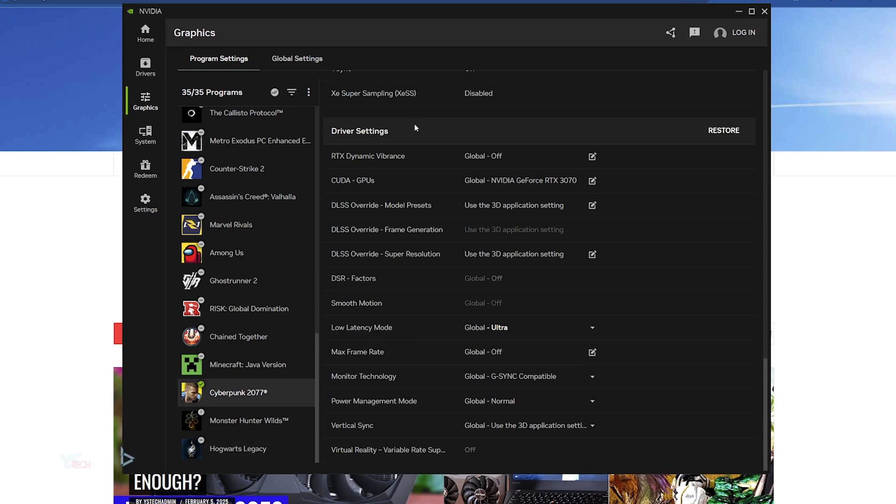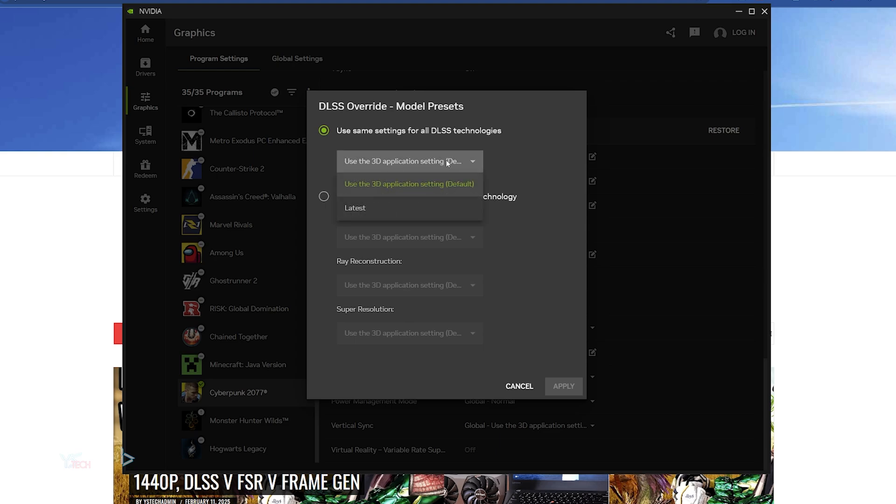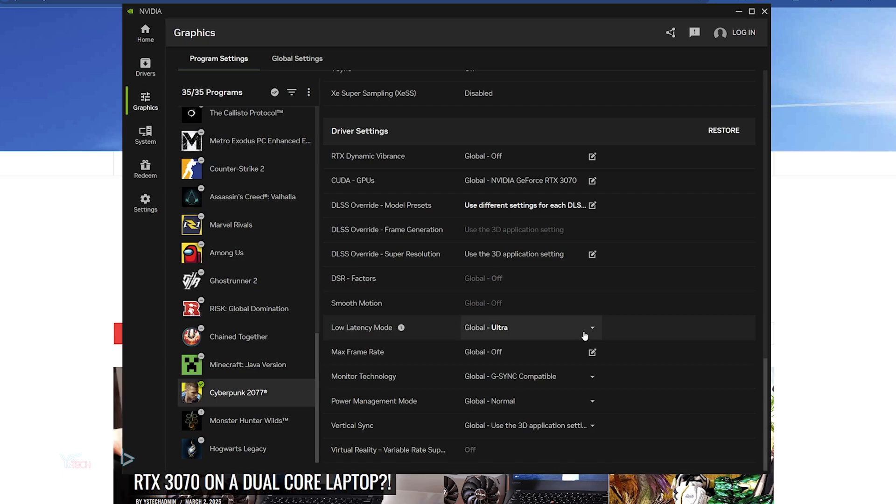You'll see driver settings. The option that we're looking for here is DLSS override model presets. Click that option and you'll see it says use same settings for all DLSS technologies. Click the drop-down menu, click latest, and then click apply. DLSS4 will now be enabled for Cyberpunk 2077.